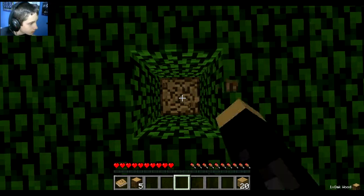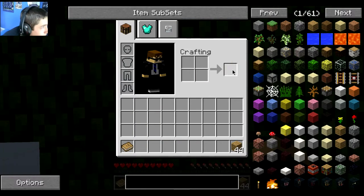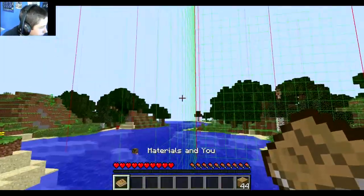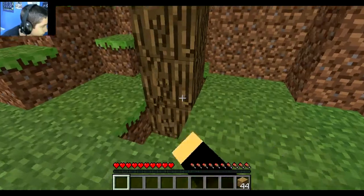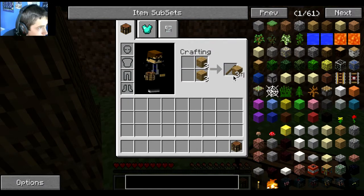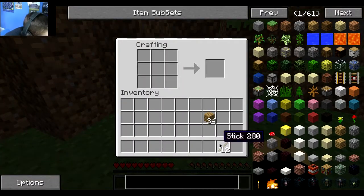Alright, let's get this wood. Kind of start from scratch here. I don't need this book. The rain, man. Alright, let's get a little bit more wood. Actually, no — let's make a crafting table really fast. Now let's get some stone and kind of do the basics.